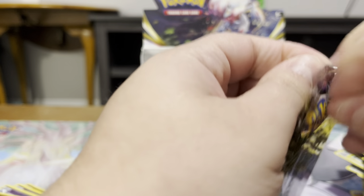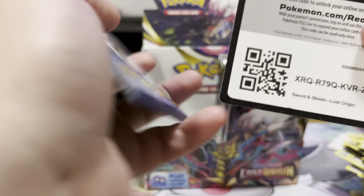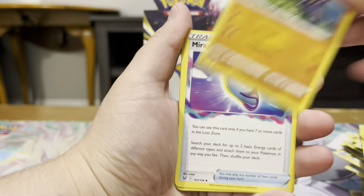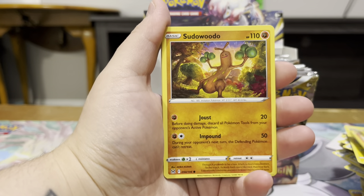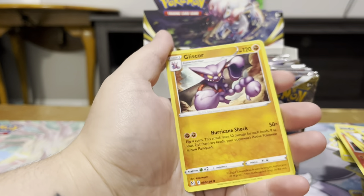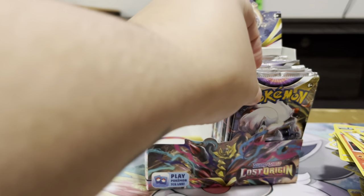All right, the second half of the box. Our Energy, Machoke, Mirror Gate, Cascoon, Phantump, Sudowoodo, Electrike, Luvdisc, Gligar, Dustox Reverse, and a Gliscor — to go with our Reverse Holo Gliscor that we got last pack.